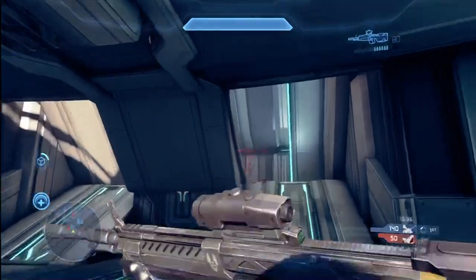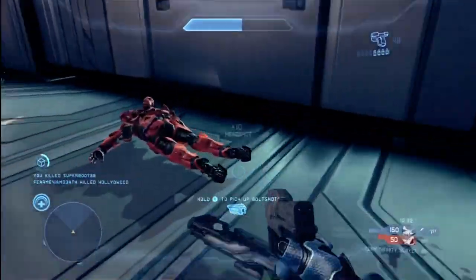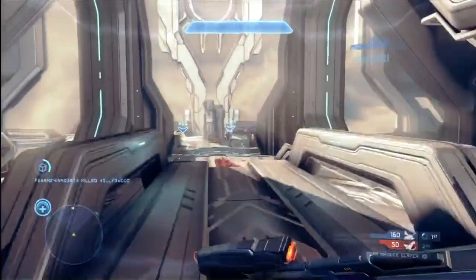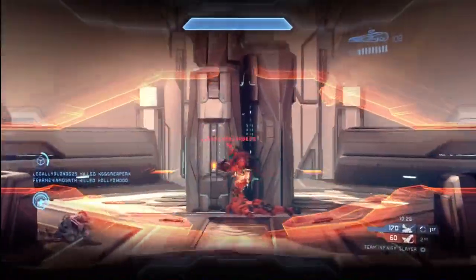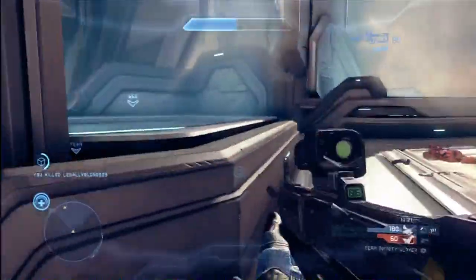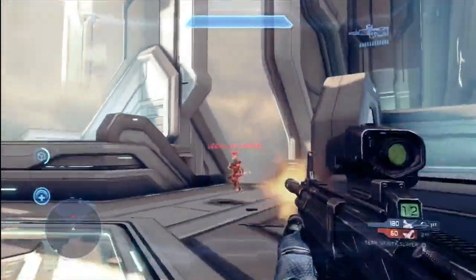For this map, the hot spot is right in the top center. For most other maps, it's usually areas in the middle or near the highest points on the map — those are usually the hot spots and choke points. Just because you want to control them doesn't mean you want to be directly in them. You saw that red player I just took down? He's standing right out in the middle, very exposed.